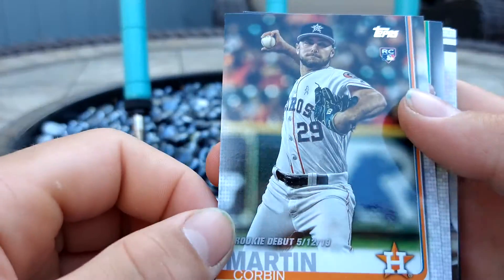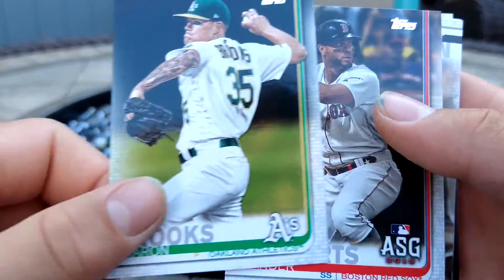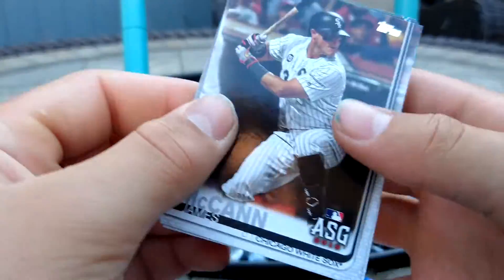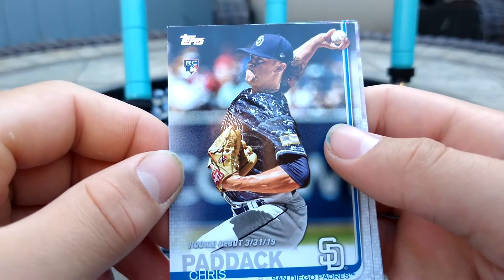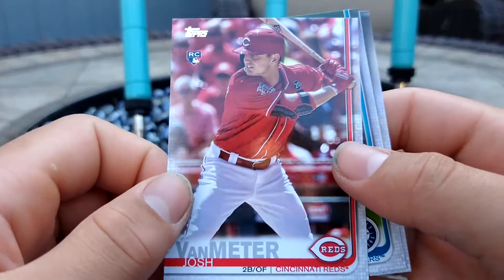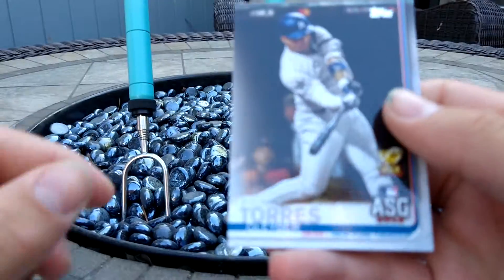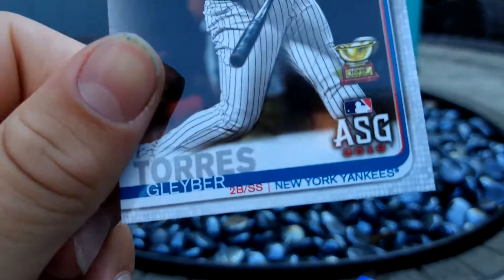We got Corbin Martin rookie debut. Aaron Brooks. Xander Bogaerts All-Star game. James McCann All-Star game. There's a nice one — Chris Paddock rookie debut. Not the Padre we're looking for, but still. Josh Van Meter. Eric Swanson. And a Gleyber Torres rookie cup All-Star game card.